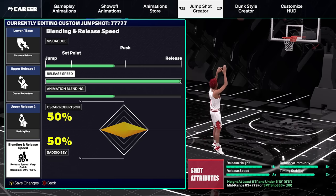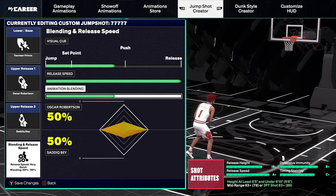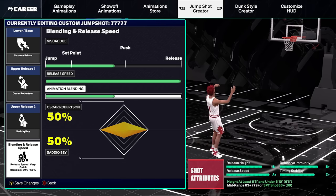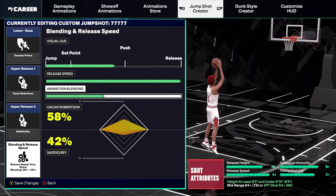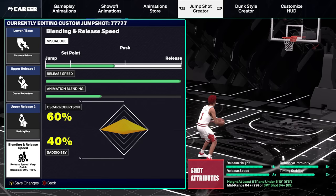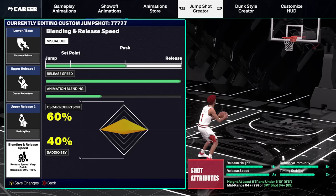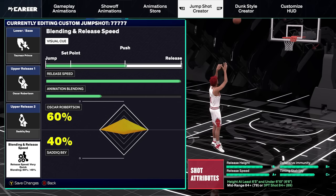Max out the release speed — you always want your jump shot as fast as possible so it's harder for defenders to get a late contest, and it makes them respect your shot more and spread the defense. For animation blending, go 60 Oscar Robertson and 40 Sadiq Bay. For the visual cue, if you're already used to Push, just stay on Push. For me I have it exactly on Push because that's what I'm used to, and this is the jump shot I've been using for 2K25 to start the year — it's been absolutely amazing.